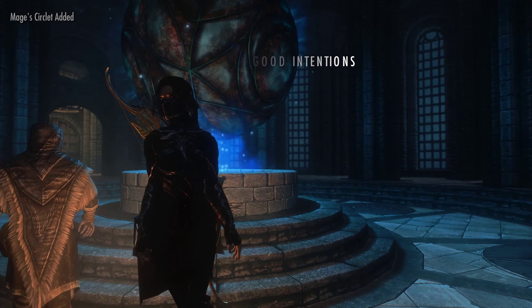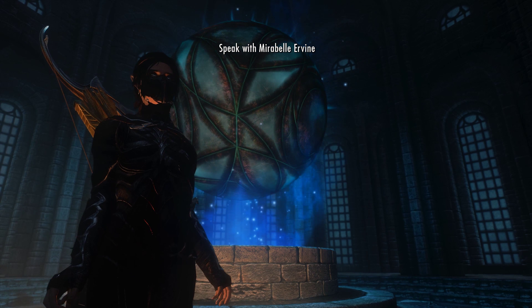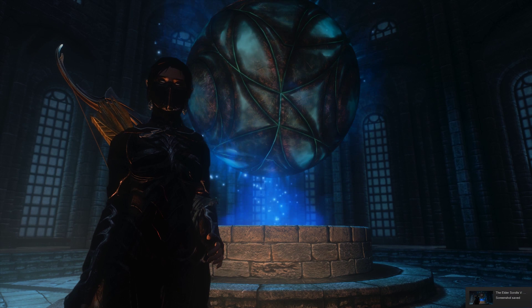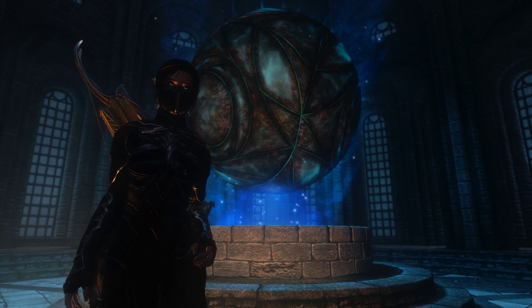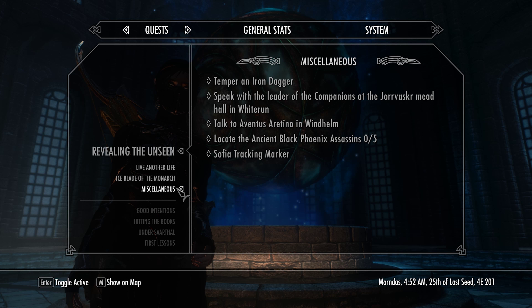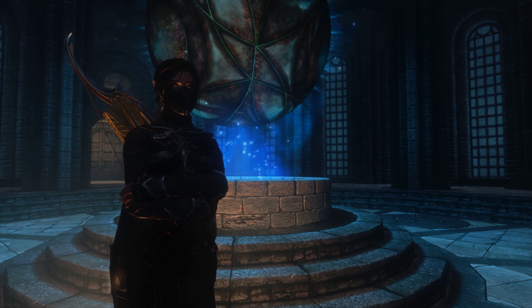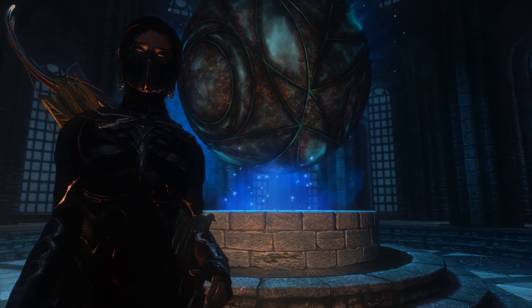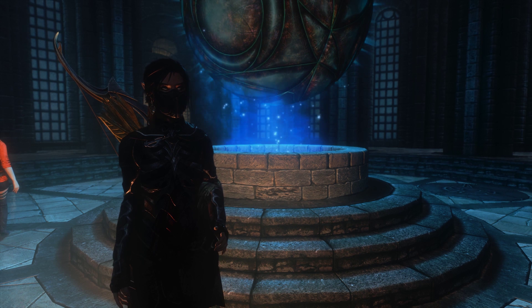This circlet once proved invaluable to me — I hope it can be of use to you now. Thanks. All right, so we're going to grab a screenshot as soon as the text goes away. There we go. All right, so next episode we will speak to Mirabelle and follow up on the Staff of Magnus, and probably do a little more leveling. I'll stop before 25 because I do want to get that achievement on screen. Thank you guys for watching — make sure to subscribe, hit the like button, and we'll see you in the next episode.